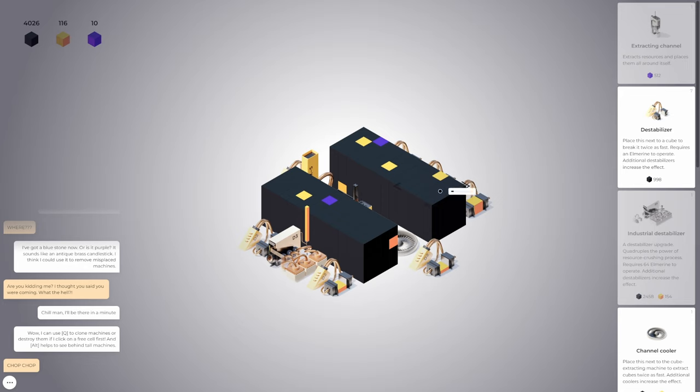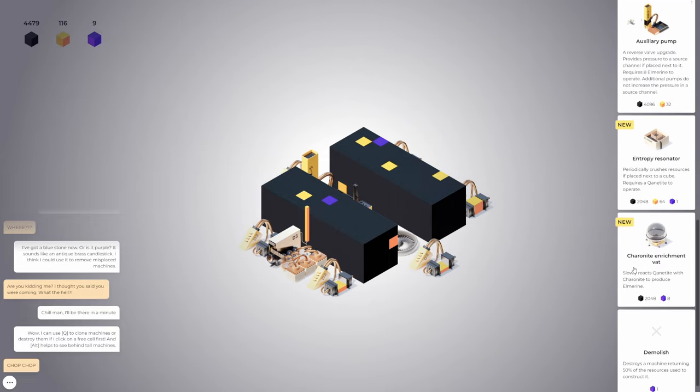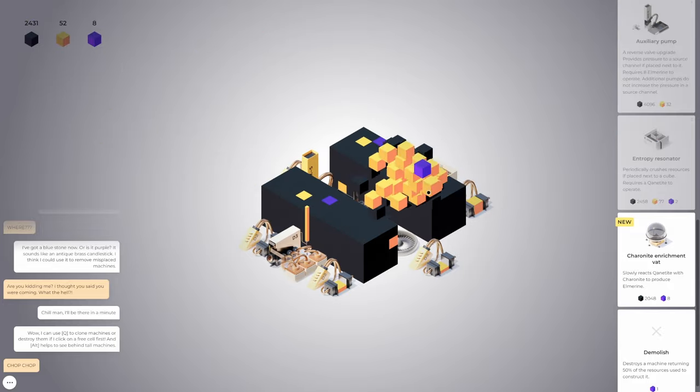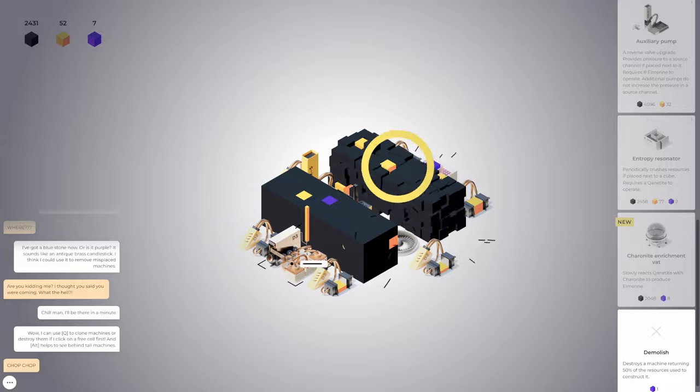Press Q — get rid of this. Is this the right one? This is the right one — get rid of this one. It uses Canatite to destroy. Entropy resonator — we can afford this. Pop it there, requires Canatite to operate. And does all three at once? Excellent! Okay, we definitely did this wrong over here. We need to get rid of this, put one of these over there, and make the sides industrial.